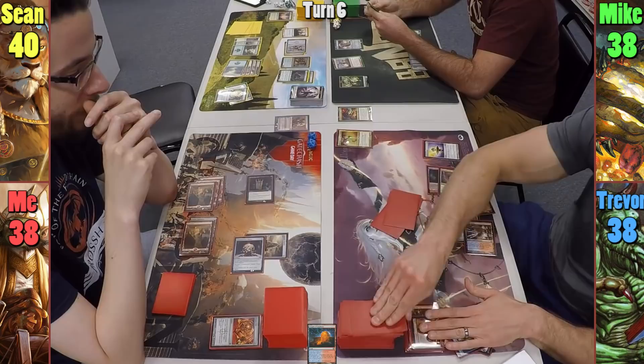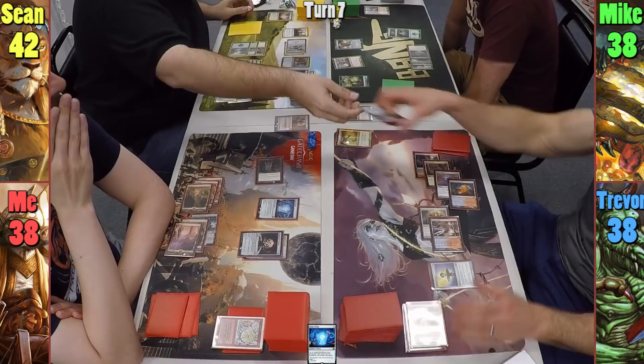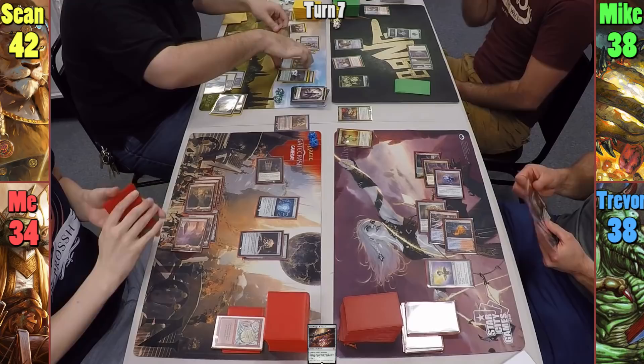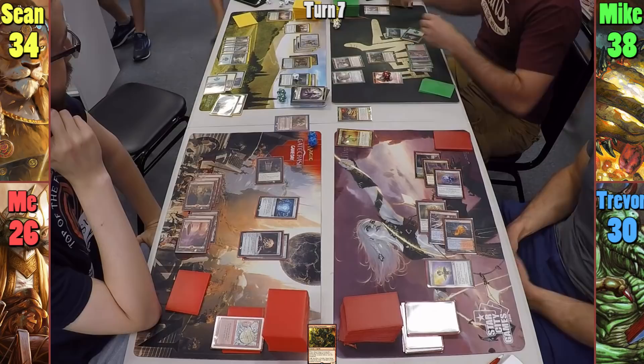At the end of my turn, Sean exiles my Wurmcoil Engine and Torpor Orb with Scavenging Ooze — and Trevor is a Scourge target — giving Sean 2 life and 2 counters on his ooze. Sean plays a land for turn and casts Bloodforged Battleaxe, equipping it onto the Brass Squire, who's more geared than some knights I've seen. Sean then swings the Squire at me for 4 damage, finds a basic, and gets a Battleaxe token, putting the copy onto Nazan, and passes. Mike plays Cinderglade and drops Siege Gang Commander. We all — meaning Mike's opponents — take 8. Mike then clamps the last of his plant tokens to draw 2 and passes.